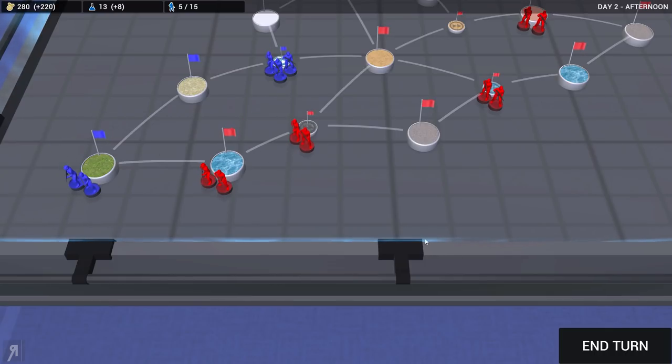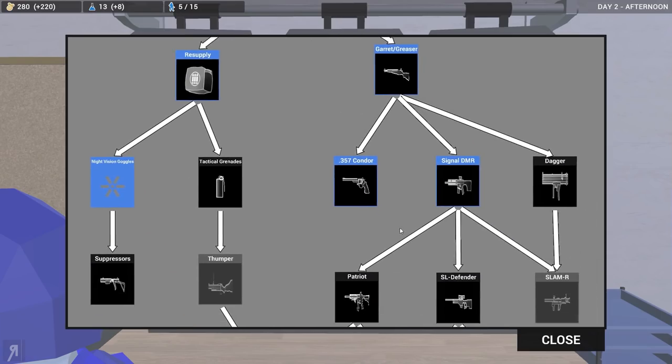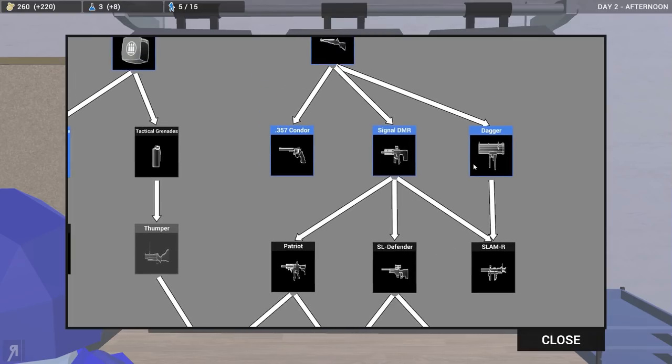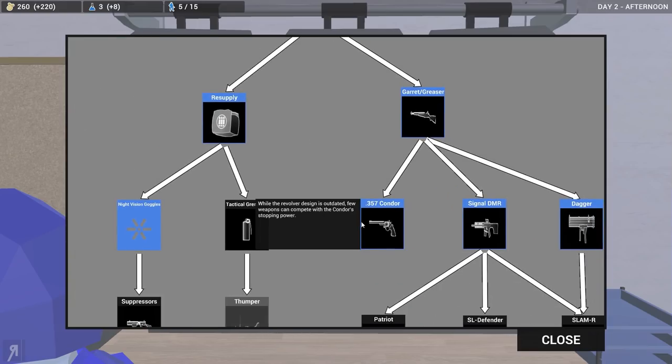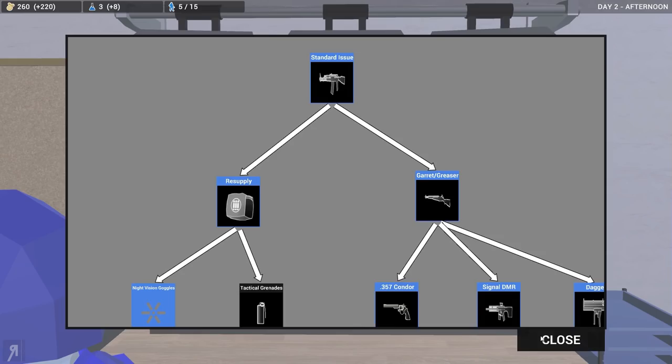Let me actually just go into the research here, because we do need to get the dagger. Let's get that. There we go — that's a pretty significant unlock, I think, because it is a rocket launcher. So that's going to be pretty interesting. I probably shouldn't have wasted my research points on the revolver — that probably was a mistake on my part.